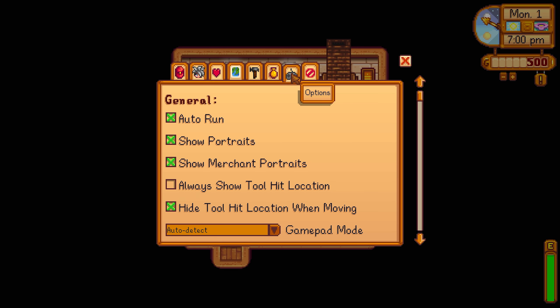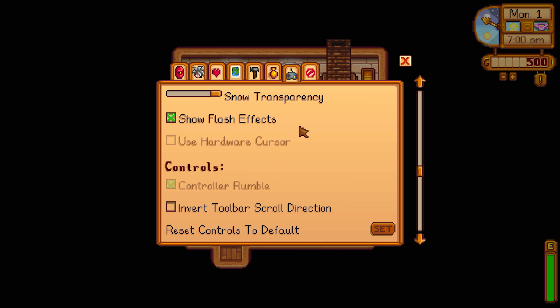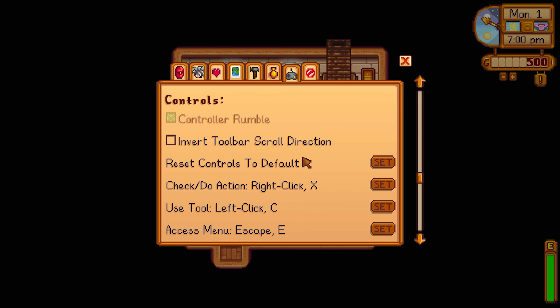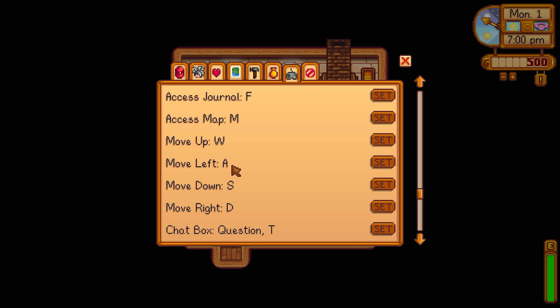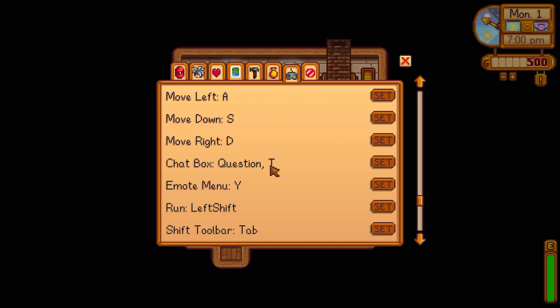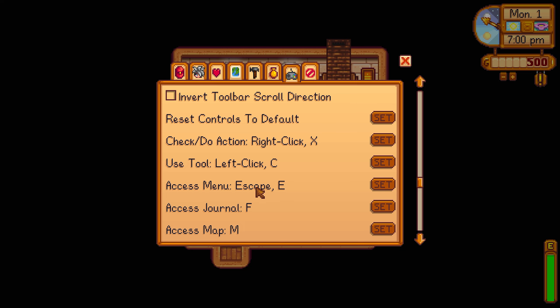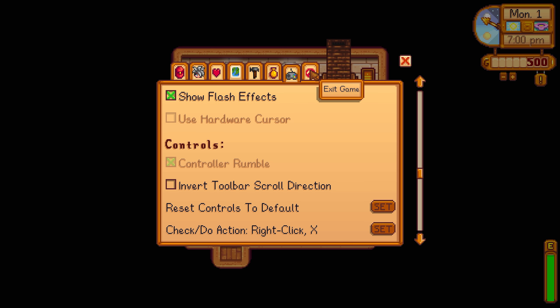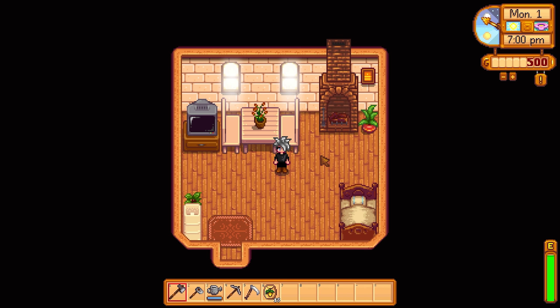Then you have your options tab, which pretty much lets you change your options. This is a good tab to know, especially when starting out. You can scroll down to controls and read what every button does, and if you don't like how the controls are set up you can set your own buttons. This will tell you how to move around, play the game, and interact with everything — though the controls are generally set up for keyboard and mouse if you're on PC, so it won't tell you what the controller does. Then we have exit game options where you can exit to title or exit to desktop. And that's how you navigate the menu.